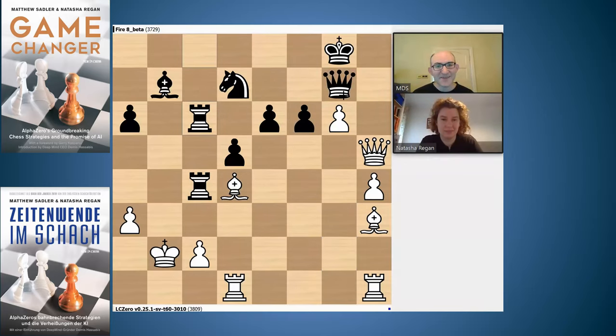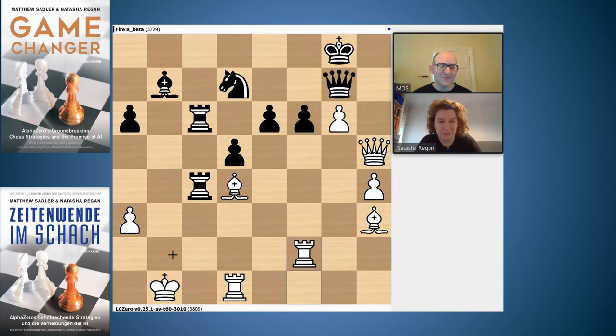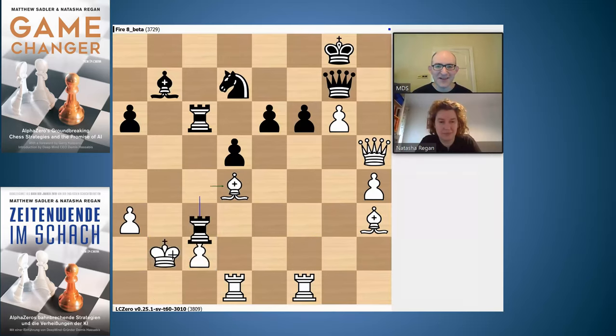f5 is impossible because the queen on g7 hangs. Black went Rc6 and Rf1 — again not bothering about the pawn on c2. Rc2 Kb1 Rc4 with the engine main line, threatening Bxc6 check — not easy to defend that pawn, and something like Nf8 allows Bh6 Bf6. The engine was going to Rf2, aiming to go Rb2 and find an alternative way of annoying the black pieces. In my engine games this worked out incredibly well for white — this missing pawn on c2 just didn't seem to play any role at all.